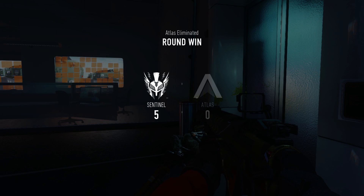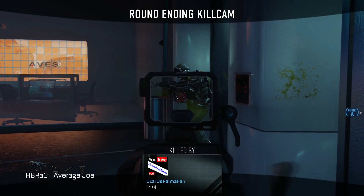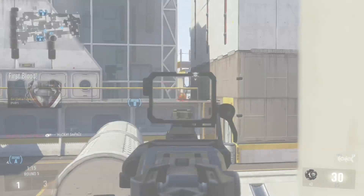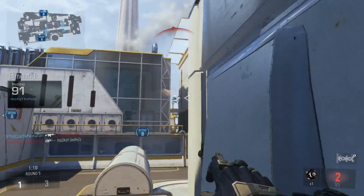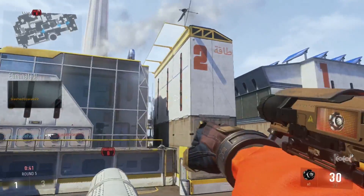For Cold-Blooded, you either run Cold-Blooded or Gung-Ho. I actually prefer Gung-Ho for this class, but I was running Cold-Blooded because there are a lot of people using target enhancers. You really get caught by call-outs and target enhancers, and Cold-Blooded takes both of those away, so that's a really useful perk.